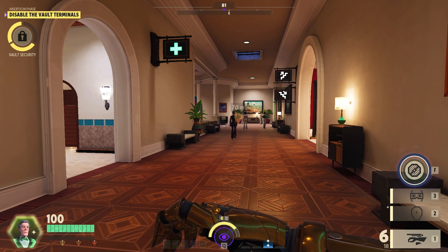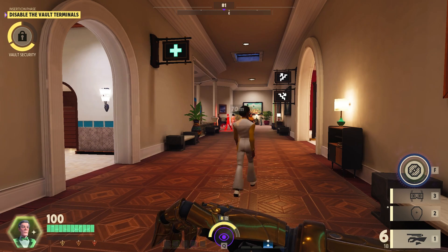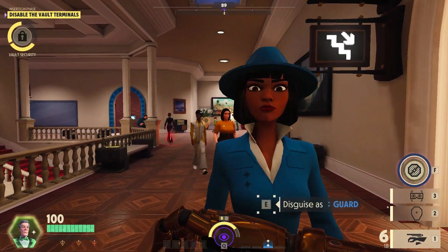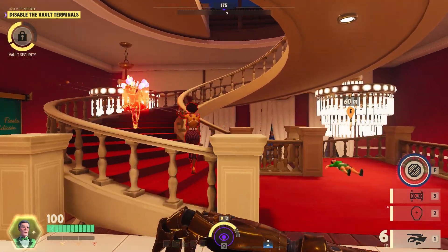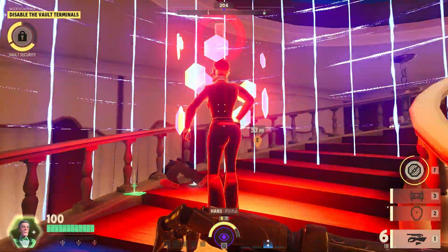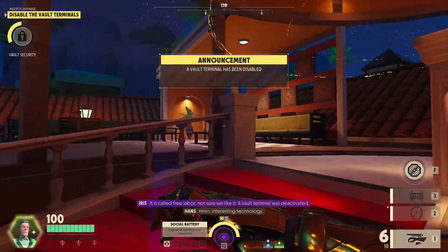That looks like a player in front of me because they're running uncharacteristically and opening a drawer. I'm not going to steal the identity in front of that guy. Although he just did what I was going to do — I'll follow them. Oh, but now there's another player who they're chasing. Kill each other for me, please. That's why I don't fight out in the open if I can avoid it.